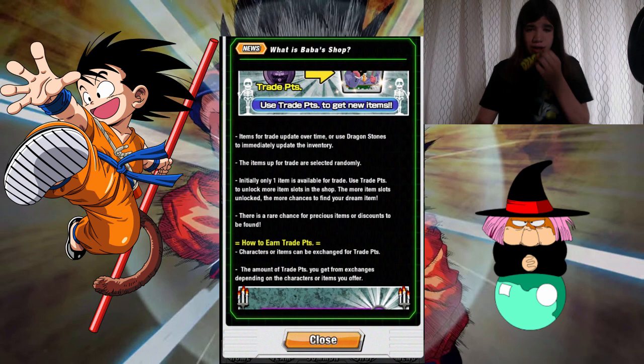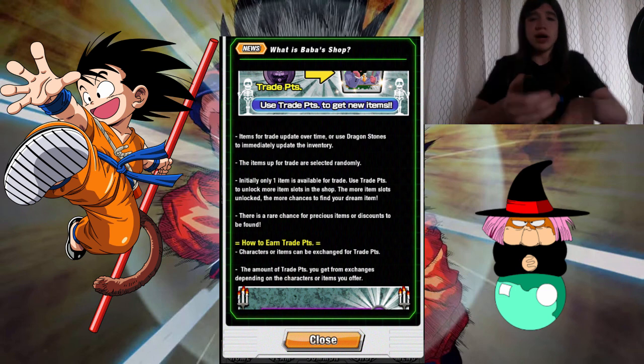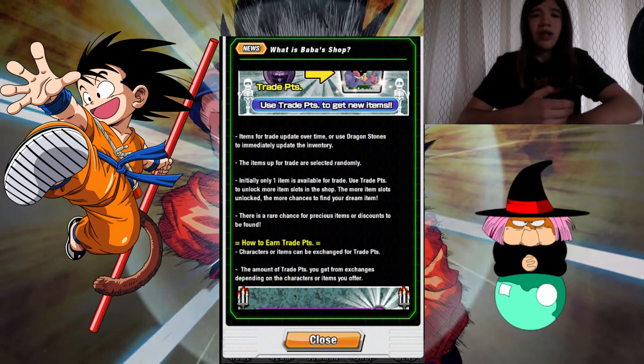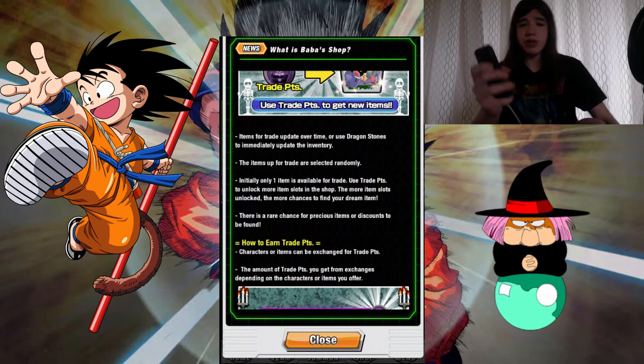Items are selected randomly. Initially, only one item is available for trade. Use Trade Points to unlock more item slots in the shop. The more item slots unlocked, the more chances to find your dream item. There's a rare chance for precious items or discounts to be found.